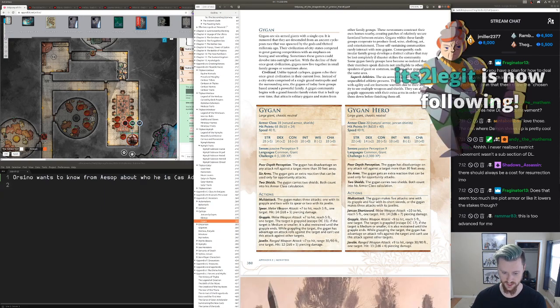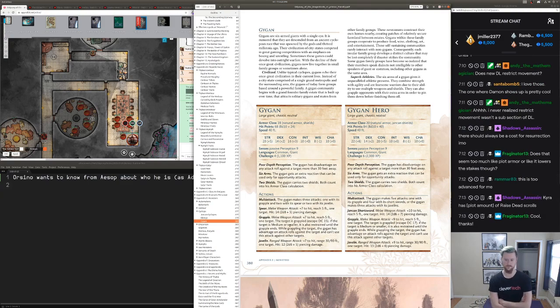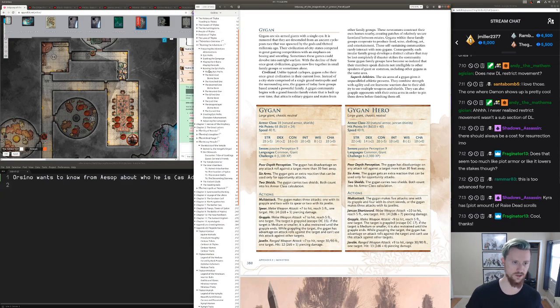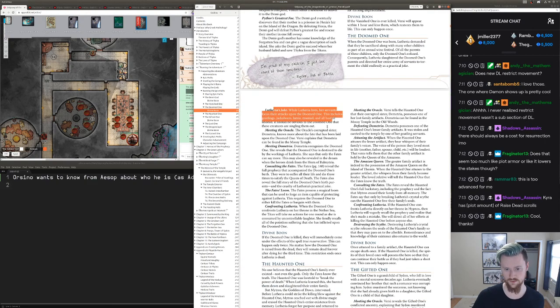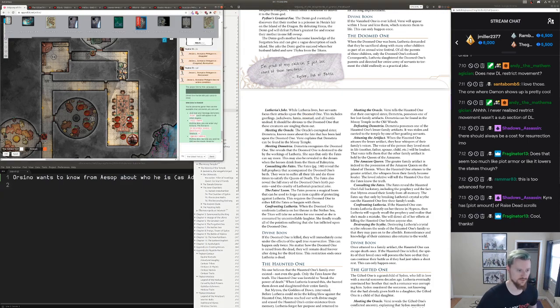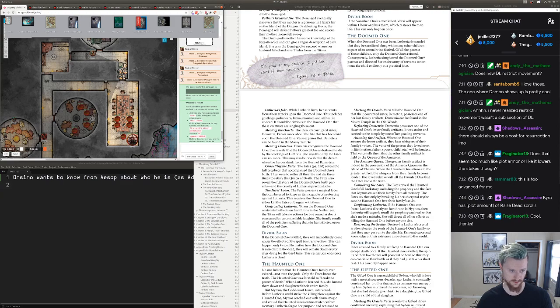The Gigan has three attacks — one with grapple, two with spear and javelin. He grapples a character and restrains them, then just pounds on them. That guy's probably going to die because they're level two with less than 20 hit points, and he hits for like 14 damage. Interestingly, I have a doomed one in the party. While Lutheria lives, her servants focus their attacks upon the doomed one — this includes goatlings, jackoware, lamia, maenad, and all hostile undead.